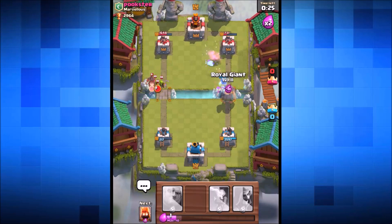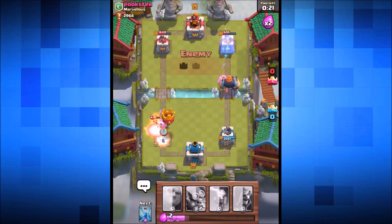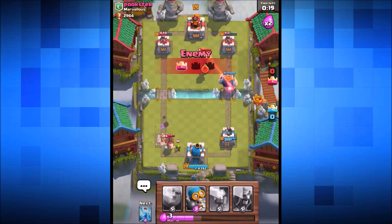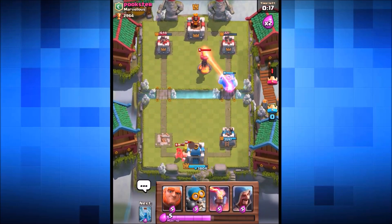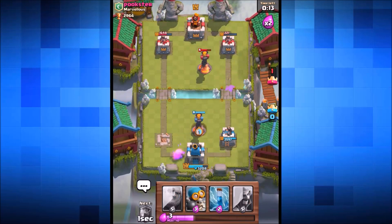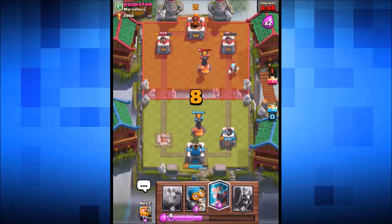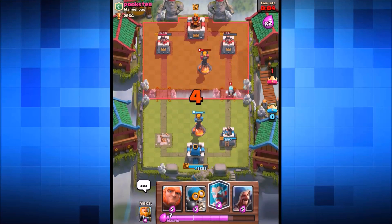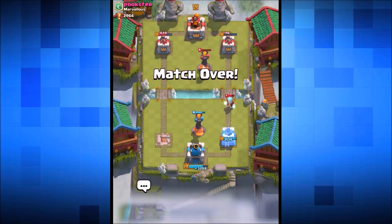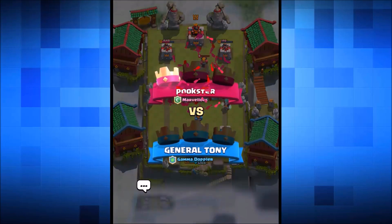We send another giant in straight away because we're about to lose the left tower. Only 20 seconds left in the battle — the hog rider is still up and doing damage. We didn't take down his tower in time. We've lost. The first challenge ends up being a loss, unfortunately — nothing I can do about it.